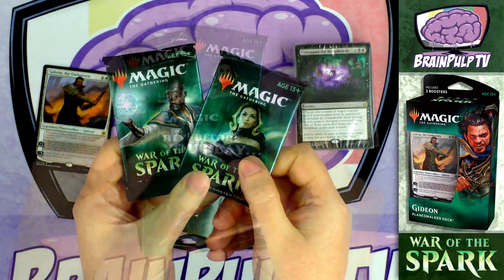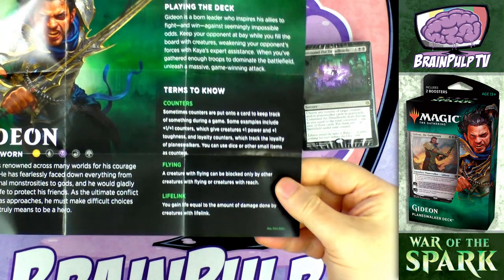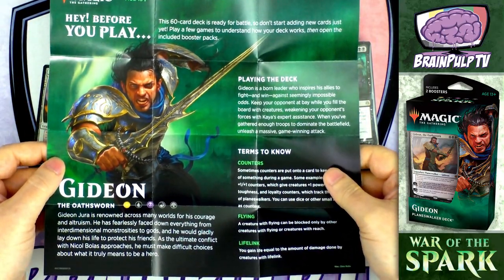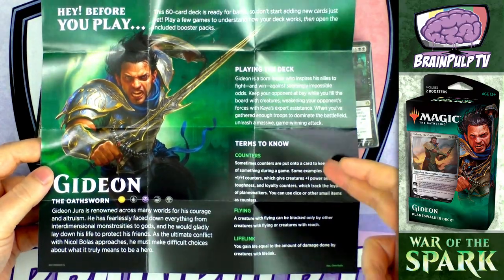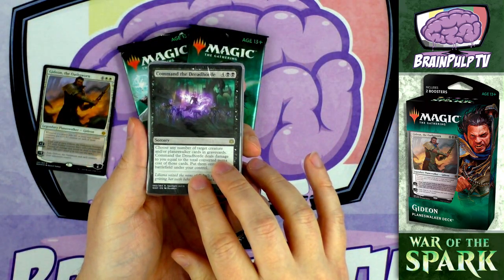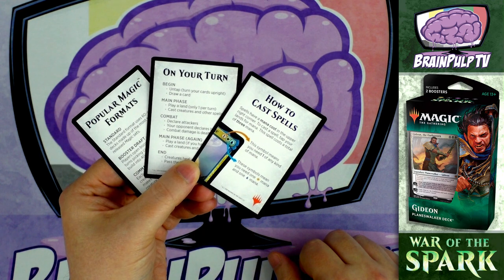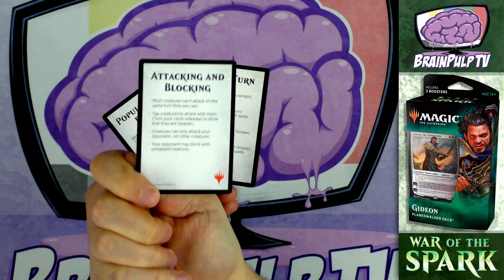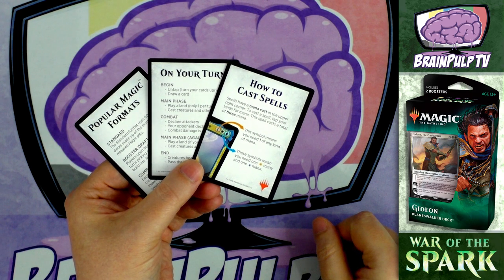There's also a full-color fold-out which talks about the planeswalker and mentions some of the mechanics you'll find in the deck. They used to have deck lists printed on these but they don't anymore, so they're not quite as useful. Also included are a couple of extra cards - one talks about how to cast spells and attacking and blocking, and another covers what you can do on your turn and the various phases, and it mentions learnmagic.wizards.com.